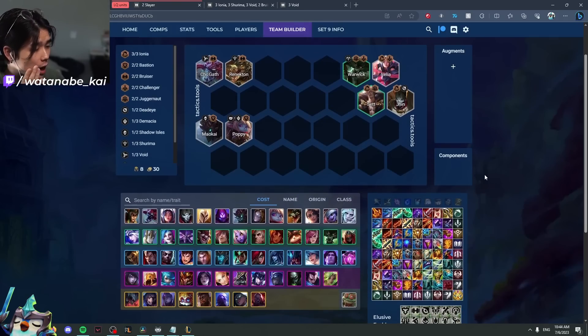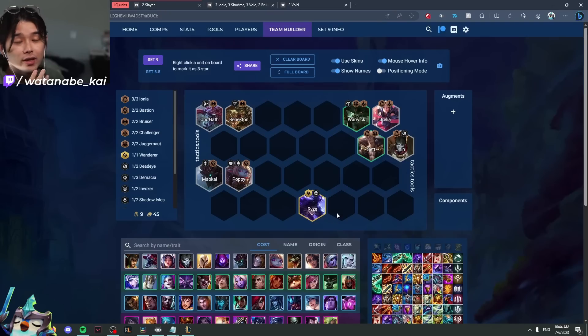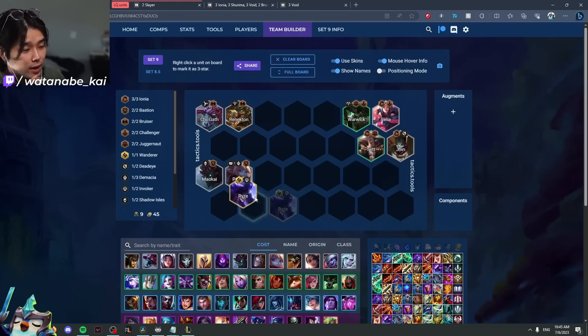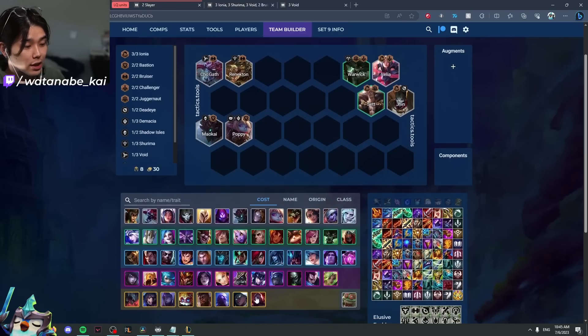For example, a unit that has very high unit quality is something like Ryze, where you can take Ryze into your board like 9 times out of 10. You're almost always happy to have Ryze on your board — except maybe in a Zon Realm — but this is a very high quality unit. You can almost always slot it in.